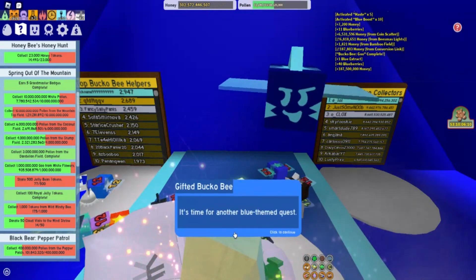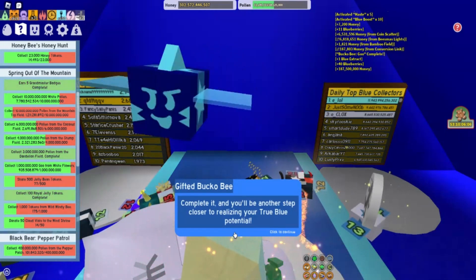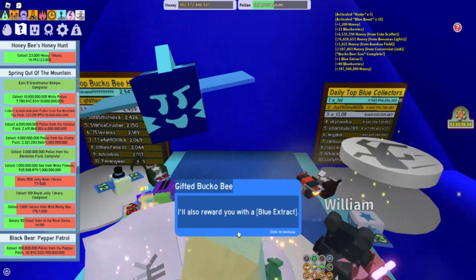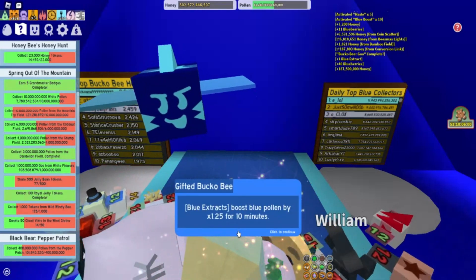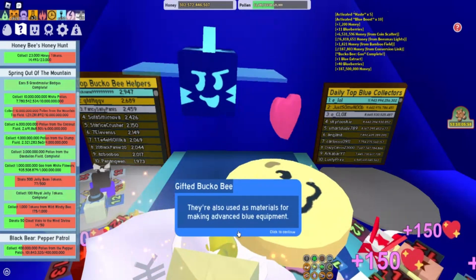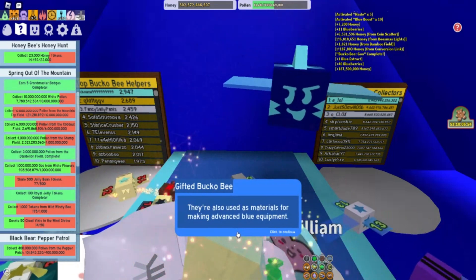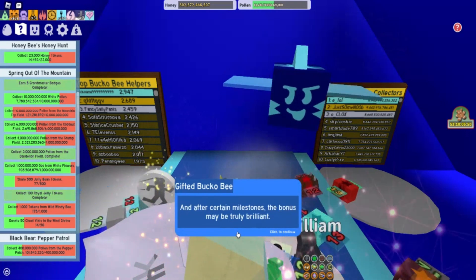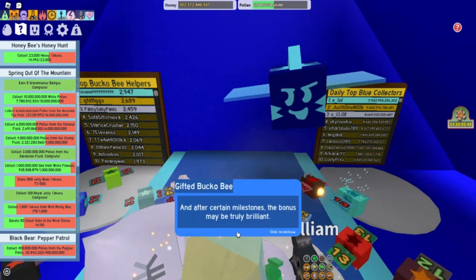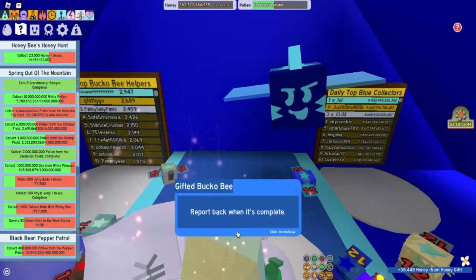Let's go ahead and talk to gifted Bucko Bee again and get our next blue quest. He says: 'Brave, Bold, Blue. It's time for another blue-themed quest. Complete it and you'll be another step closer to realizing your true blue potential. I'll also reward you with a blue extract. Blue extracts boost blue pollen by 1.25 for 10 minutes. They're also used as materials for making advanced blue equipment. After every fifth quest, I'll reward you a bonus, and after certain milestones the bonus may be truly brilliant. I've loaded the next quest into your quest menu. Report back when it's complete.'